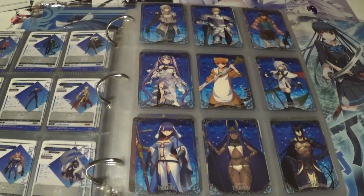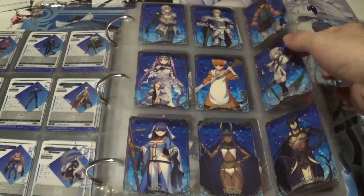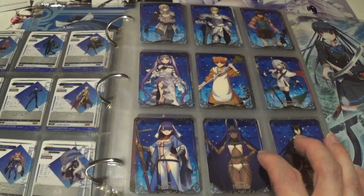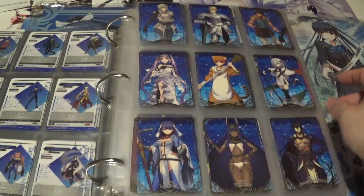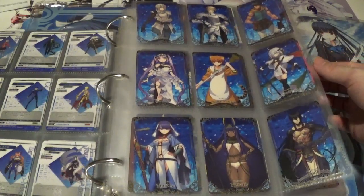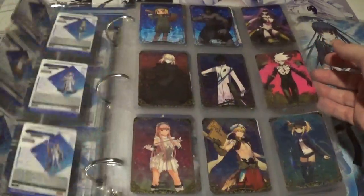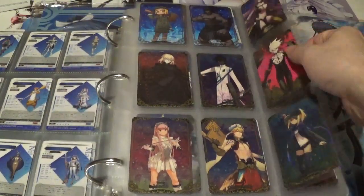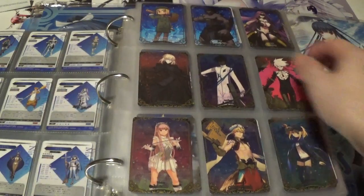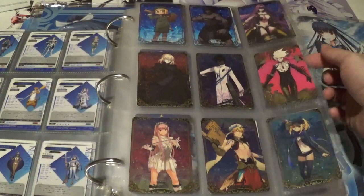Set 2 starts with a full page of 9 commons — so this page is complete. Favorite card here is a tie between Nitocris and Joan of Arc Santa Lily. Both are very great cards; I don't know which one I would choose between the two, but honestly I think I'm leaning more towards Santa Lily. Up next we have yet another full sheet of cards — 3 commons on top and 6 rares — with a great cast of characters.